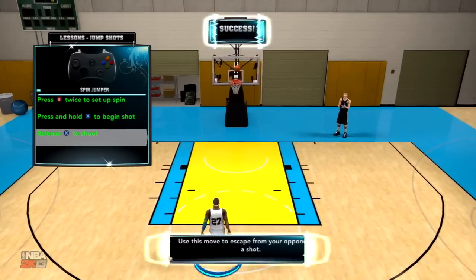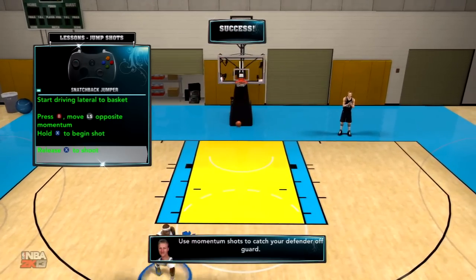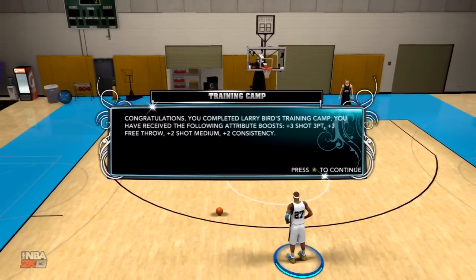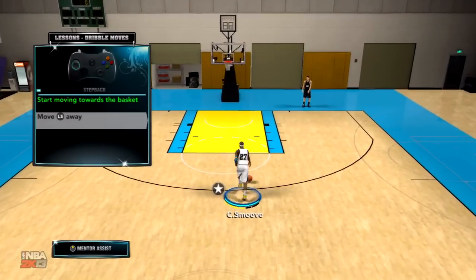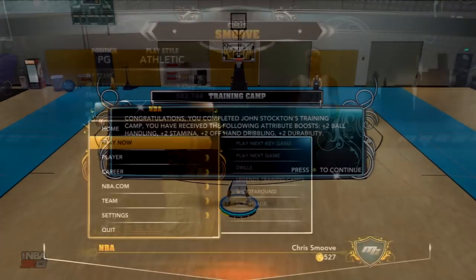The drills are really easy — there's no way for you to fail them. And when you complete it, you're going to get a plus 3. Like when I did Larry Bird's training camp, I got a plus 3 in 3-point, plus 3 in shot medium, plus 3 in some other things — I'll show it at the end. And when I did the John Stockton camp, I got a plus 3 in my ball handling. So make sure you use 2 in your first season; they'll give you a boost.